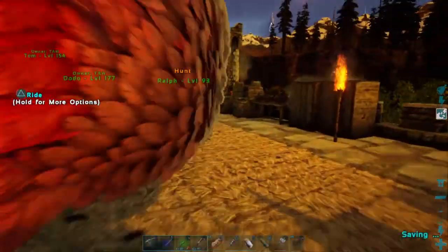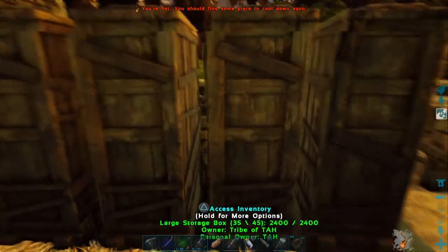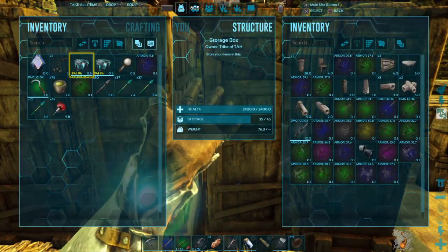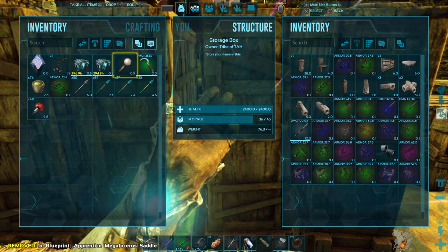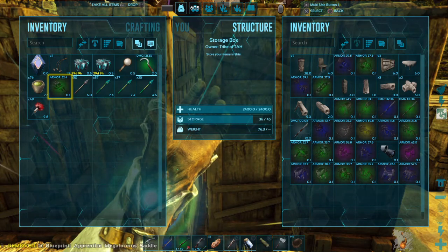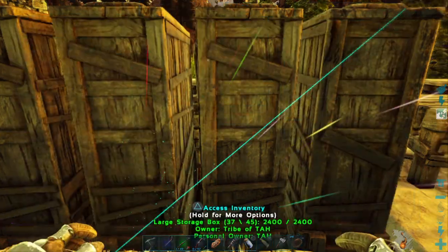Taming today if we can do that. I'm going to throw these blueprints over here in the chest before we take off. I'm trying to somewhat organize things — I've got all my saddles in one chest and all my saddle blueprints in another.